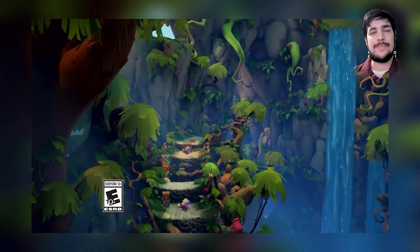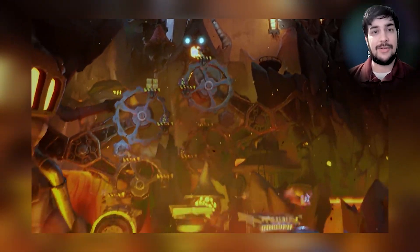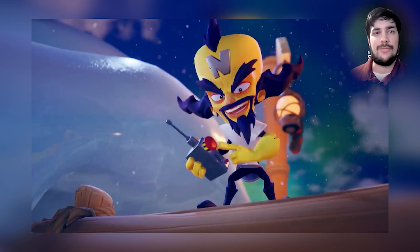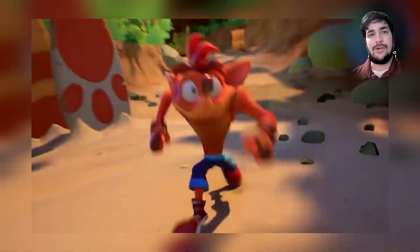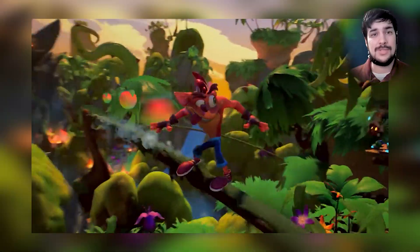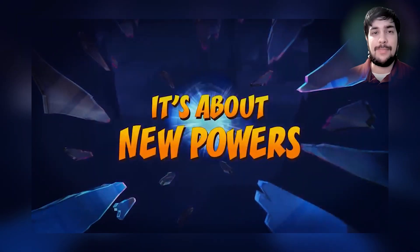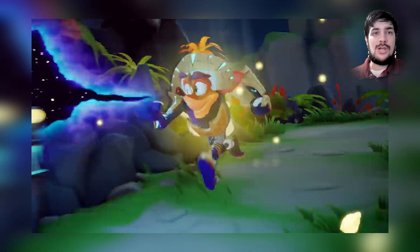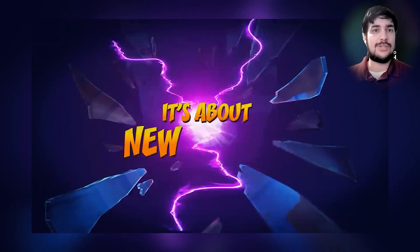The game keeps that old platforming style alive, with side-to-side levels, front-to-back levels, and the Crash tradition of running away facing the camera from something big that's trying to get you. Crash Bandicoot is never wanting for collectibles — you've got all kinds of gems, challenges, and Wumpa Fruit to collect, along with alternate side paths to get even more goodies. The game is known to get progressively difficult, as Crash Bandicoot games are, but it's nothing too worrisome.